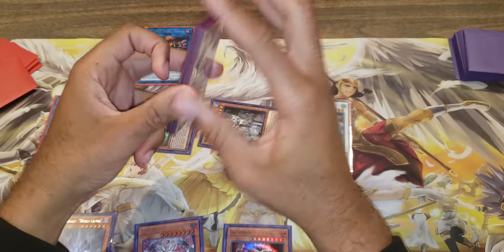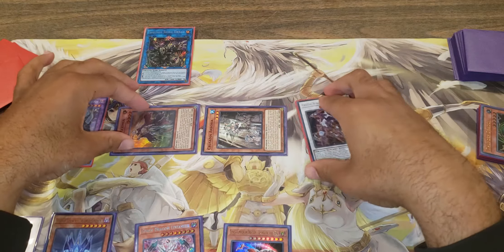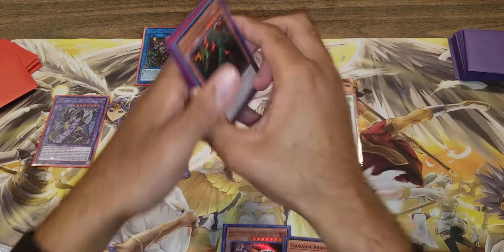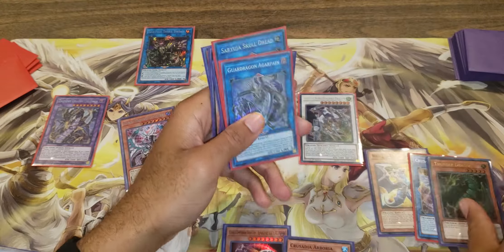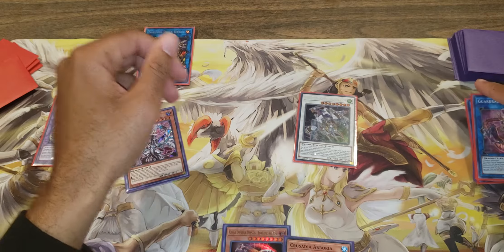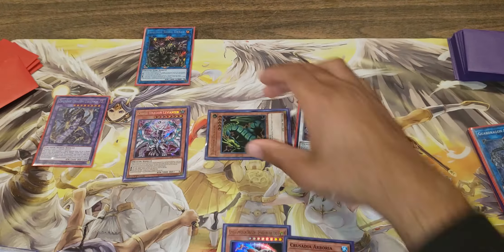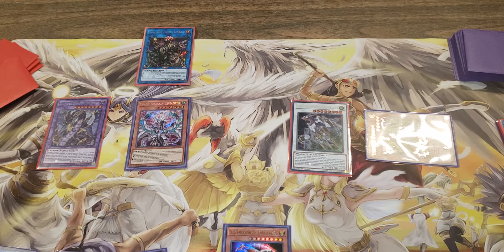Now this right here, this is a pretty fun hand, just depending on how you want to play it out. Honestly, you should have already supposed to summon this - when you summon out the first Saryuja before you go into the Guards are completed you should have supposed to summon this out so then you already had the Colossus. Since I messed up, we're going to assume. But then again I don't have any other monsters to summon, so let's use it now. I misplayed anyway, so just be wary that - Thunder Dragon Colossus.